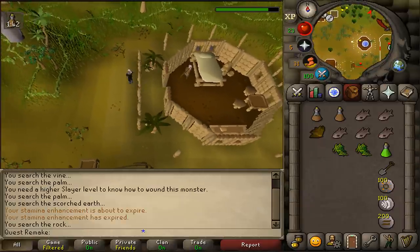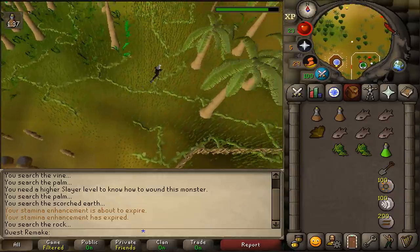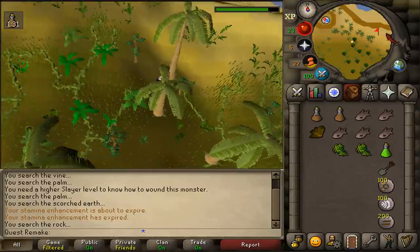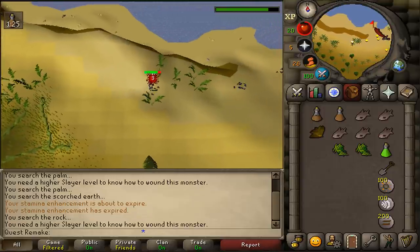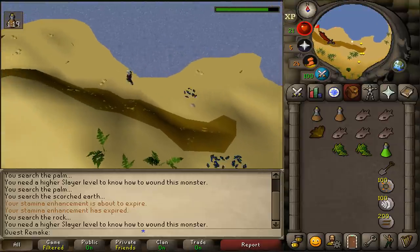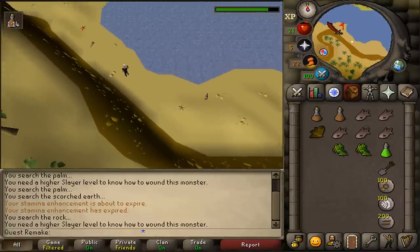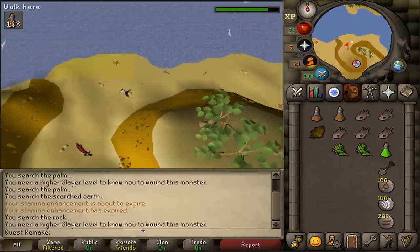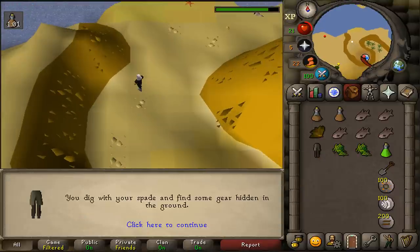Next, return to the harpy bug swarms to the east-northeast. Once you're back there, go north to the shore and then go west. Keep following the shore going west until you see the dungeon sign. If you've brought your spade, go north of the dungeon sign and stand north of the two sand rocks — dig with your spade and you'll find the Clue Hunter outfit.